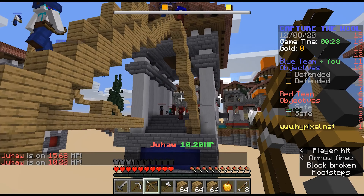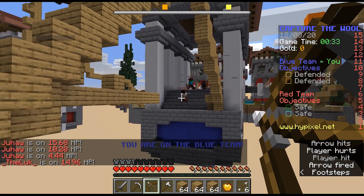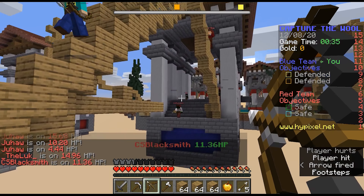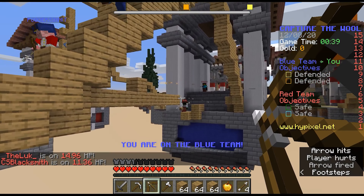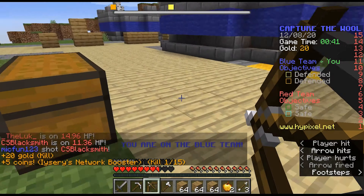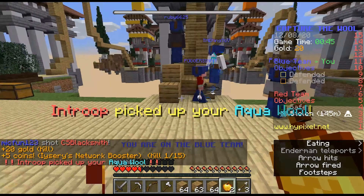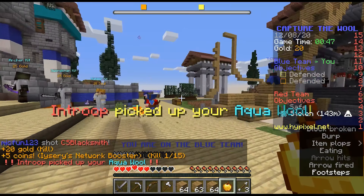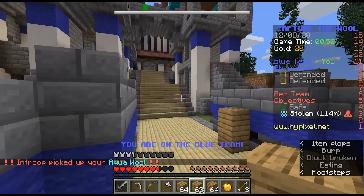These aren't hard shots but... there we go. You can follow your greatest strength, which is archery to start off with. Eat a golden apple and help clear up. And someone's already picked up our aqua flag, which is this way. I don't know why everyone's running that way.